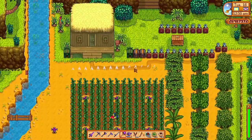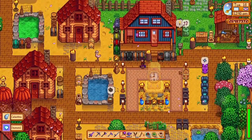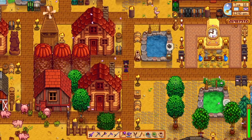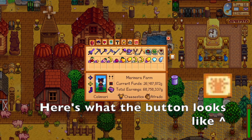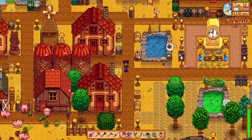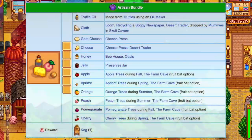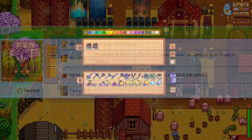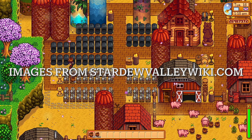Another big use of tree fruits is for fulfilling the bundles in the community center. I've already completed the community center, but if you're still working on it, there's a little button that a lot of players don't know about that lets you see what you have left to put into your bundles without going all the way to the community center. Tree fruits are used in a few different bundles, such as the artisan bundle in the pantry, the fodder bundle on the bulletin board, and the enchanters bundle also on the bulletin board.